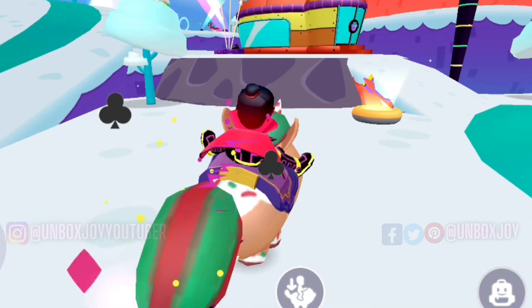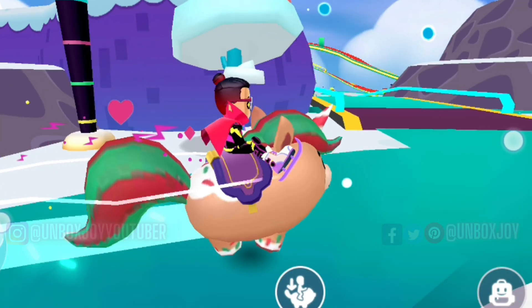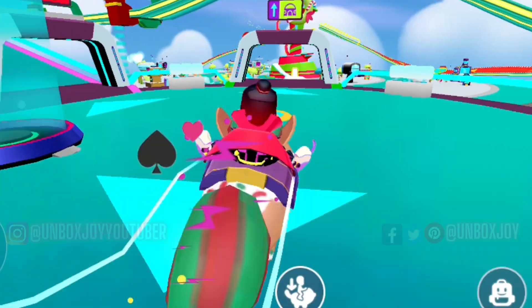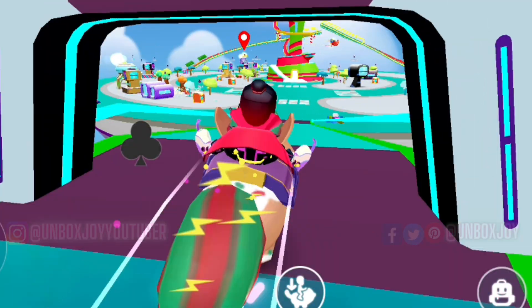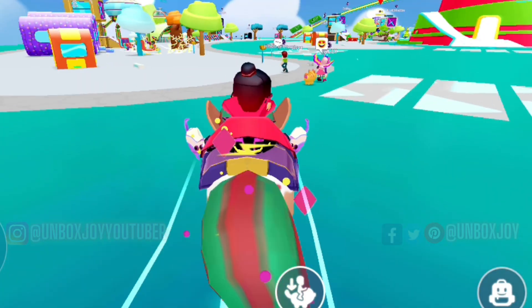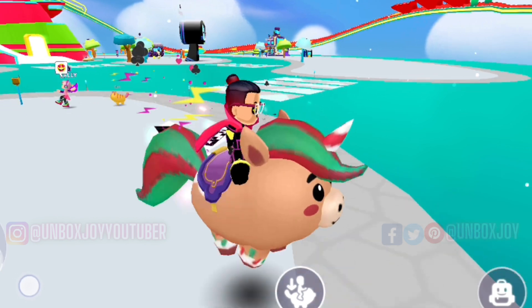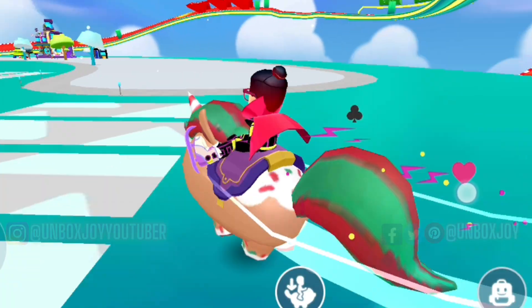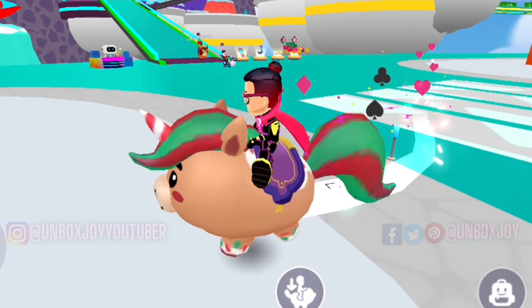I wish we could even customize the saddles, but this saddle also looks good. And if you wear admin armor and use it, the Cookie Unicorn or any mountable pet will increase its speed — that's how it works and it's really amazing. You should try this out, but the luck of getting the legendary Ice Fox and Cookie Unicorn is really low.